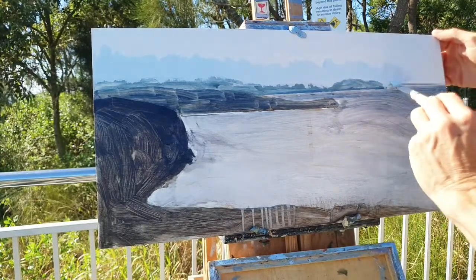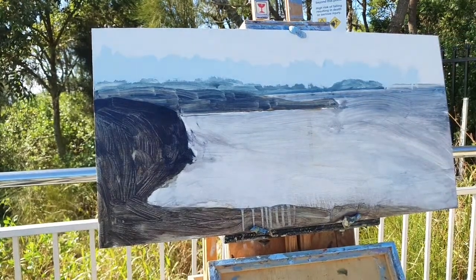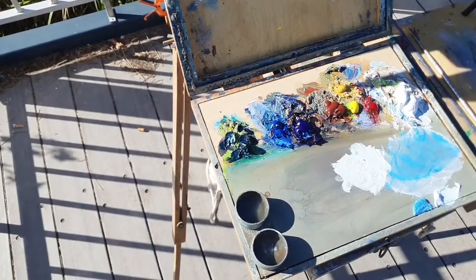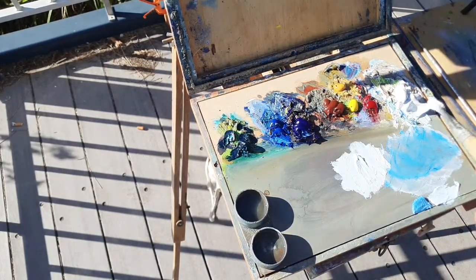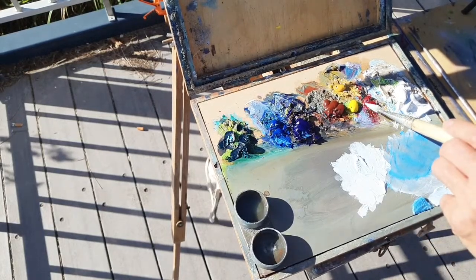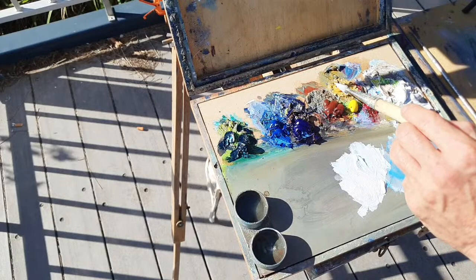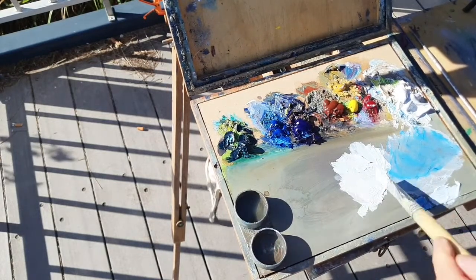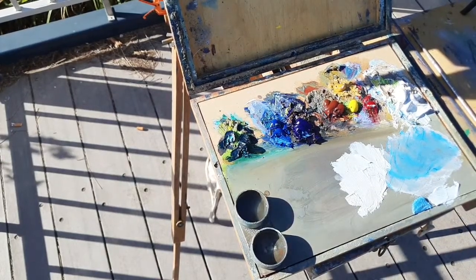As I go to the right I'll make it more lighter. So this is my sky colour. I want to add a bit of light just over this side — a tiny bit of Crimson Red to give it that pinky colour, and a tiny bit of Yellow Ochre just to give it that warmth in the sky.